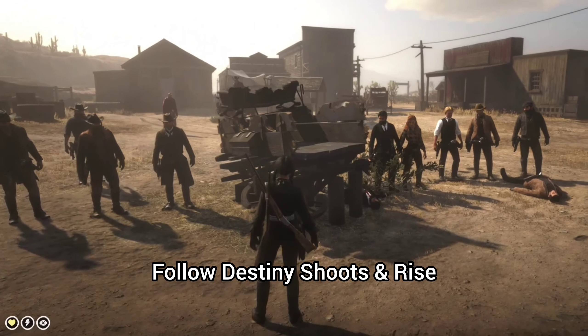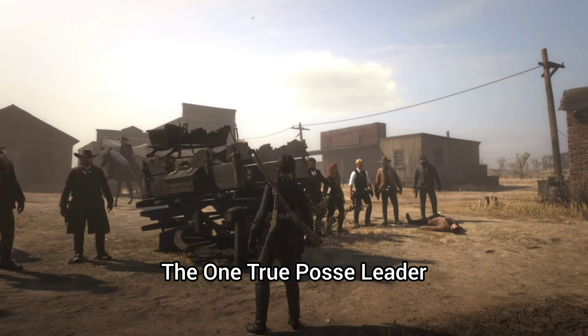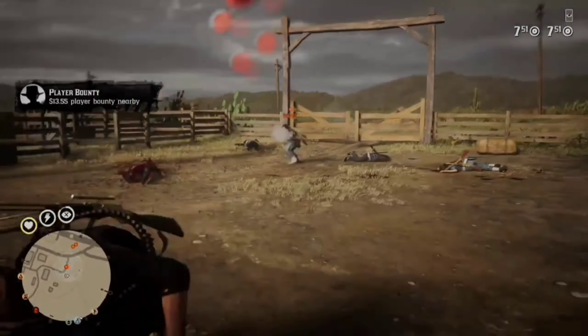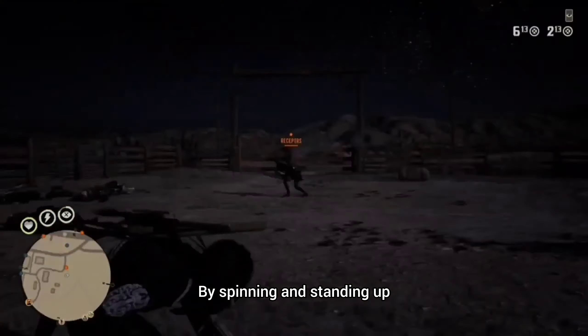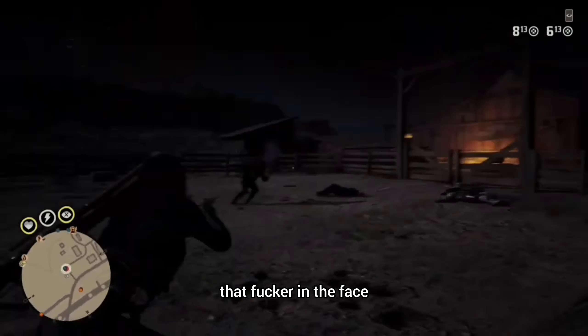Remember all the players around you deserve to be here — it wasn't given, it was taken. So rise up and show me your skill. Just flick on the LT or the L2 button, spin, stand up, shoot. The second you flick the L2 button, they're going to aim and start shooting at you. By spinning and standing up, they're going to miss you — and then just sucker punch that fucker in the face.